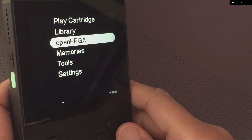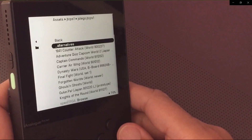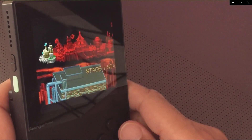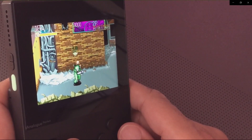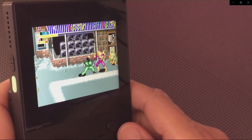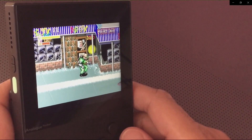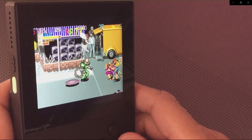Here we are on our Analog Pocket. Head over to the Open FPGA section, then over to the CPS1 core — the Capcom CPS1 core. Let's load up Captain Commando. Here we are, in game, playing Captain Commando! There are lots of good games on the Capcom Play System One — definitely go through them. If you haven't played many CPS1 games, you're in for a treat. A little unusual doing this tutorial since I've covered the Patreon version before, but I had many requests from people having difficulty.